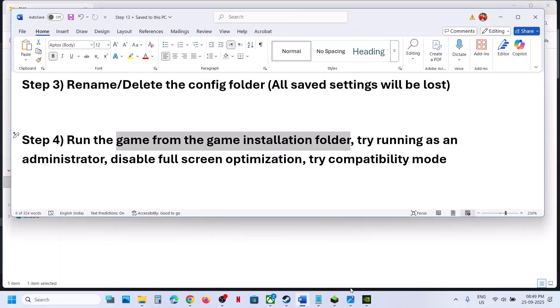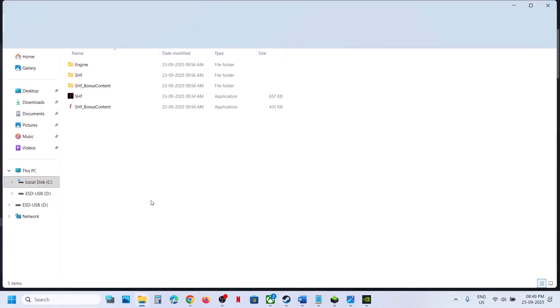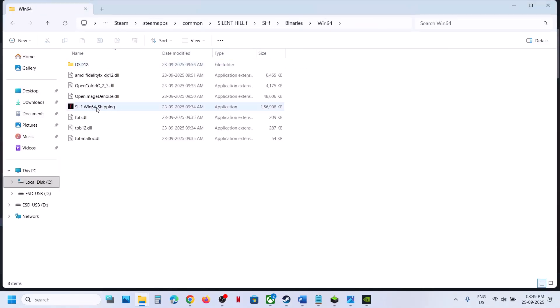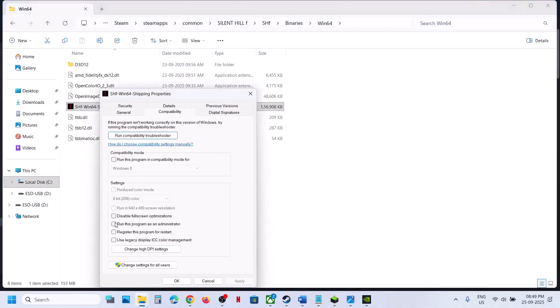The next step is to run the game from the game installation folder. Right-click on the game, select Properties, select Manage, then browse local files. Open the SHF folder, then Binaries, then Win64, and double-click to launch the game from there. If that does not work, go to Properties and check the box that says Run this program as an administrator.